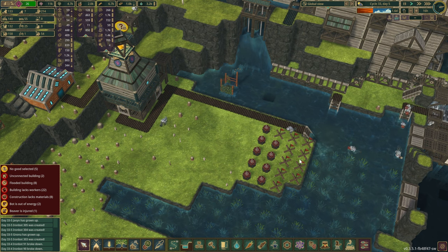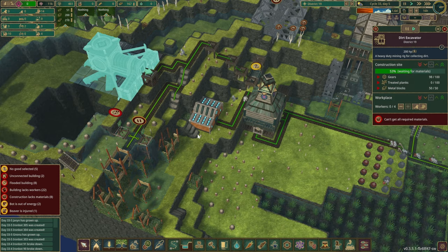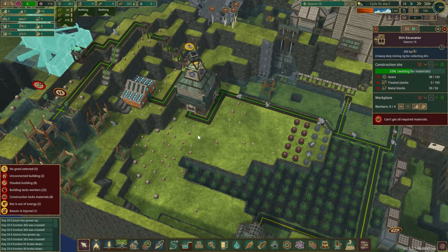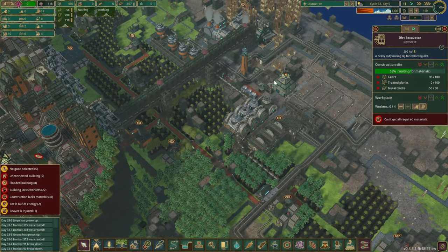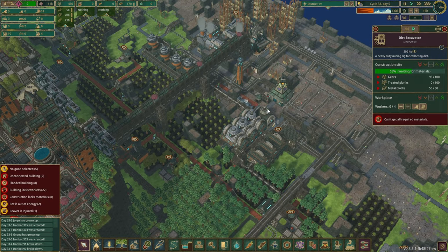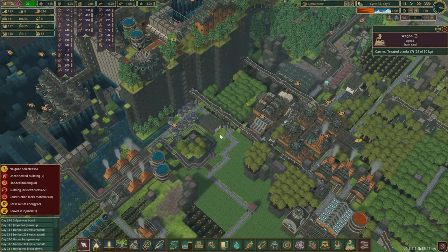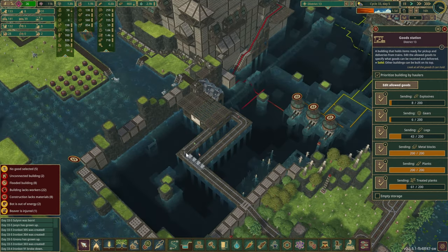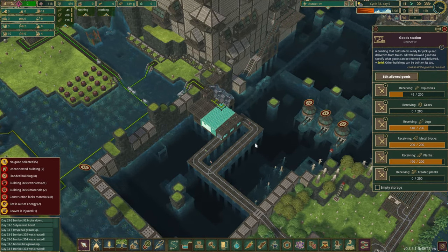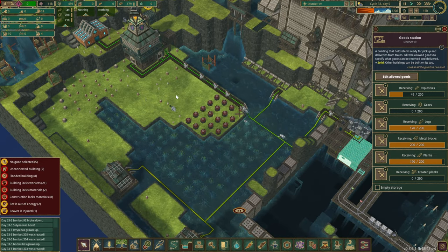More dynamites are starting to go into place as well because the bots have been catching up with all the construction projects — except the dirt excavator. What I've realized is we had it set up in this station over here but we were actually not exporting them from the scrap city. That is now fixed as well. Treated planks should be coming through — yes they are, so that is lovely to see. It seems like it has been topped up correctly.